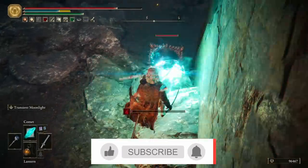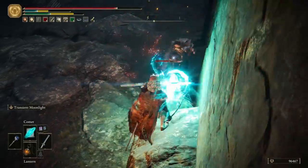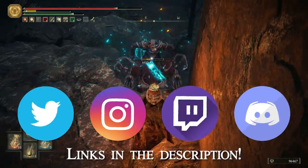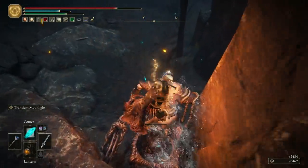Good morning, good afternoon, and good evening. Wherever you are and whatever you're doing, I hope you're having a fantastic day. Today on Things You Missed in Elden Ring, we're going to be covering the area surrounding Volcano Manor, including a couple of bosses, a fort, and a spell you absolutely cannot miss. So stay tuned for all this and much, much more.